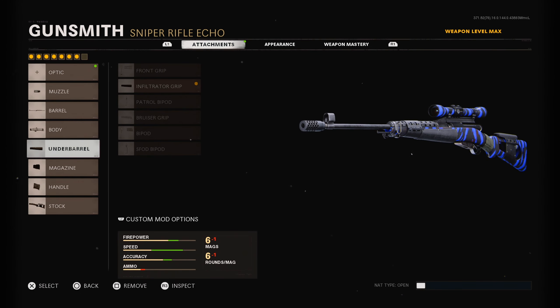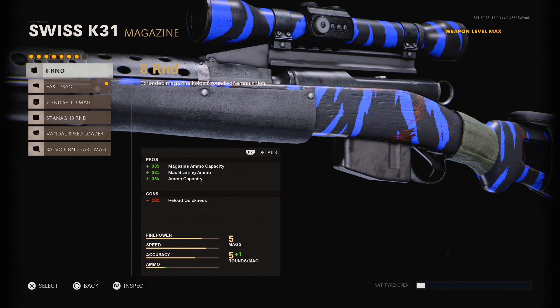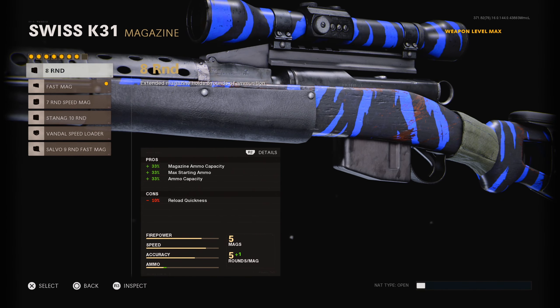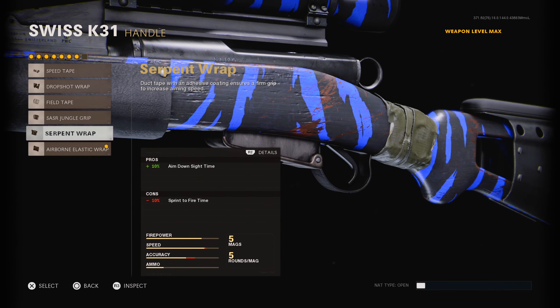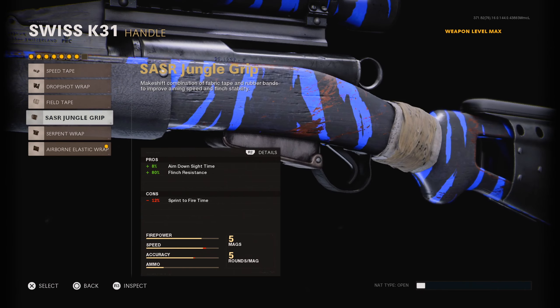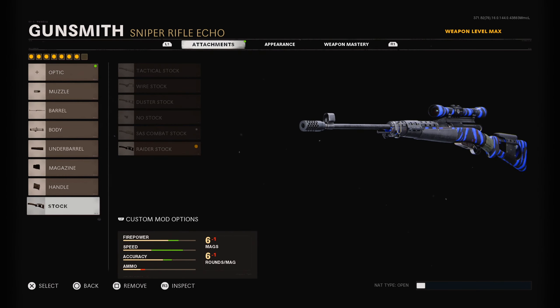It's kind of like a speed grip. I use the Fast Mag — you guys can run the 8-round mag as well, it doesn't really affect the ADS speed at all. I just put this on to make it a really quick class. Airborne Elastic — you definitely need this for the ADS time if you guys are quick scoping. If you don't have that unlocked yet and don't feel like playing Zombies, I recommend using Serpent Wrap or any of the ADS time ones. Airborne Elastic is definitely the best one, and then the Raider Stock.